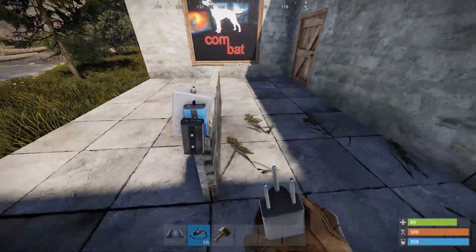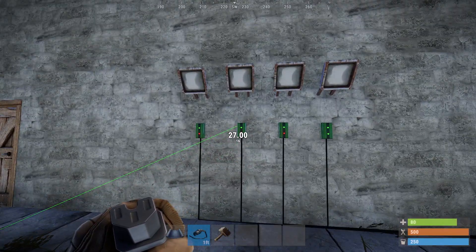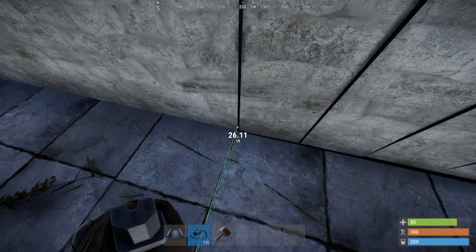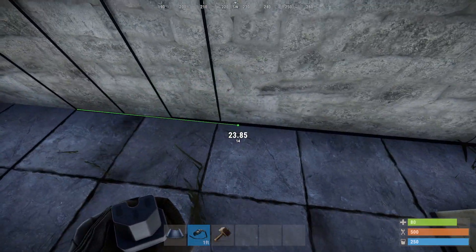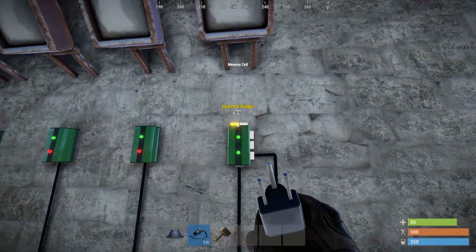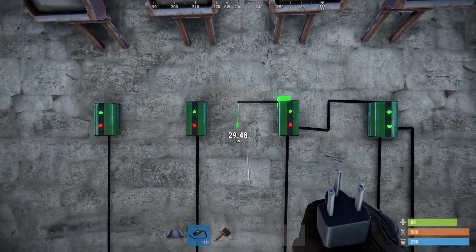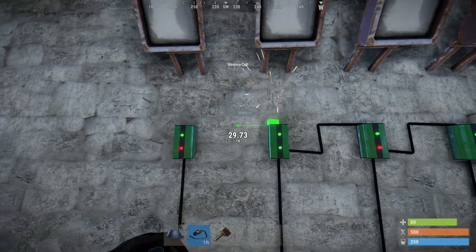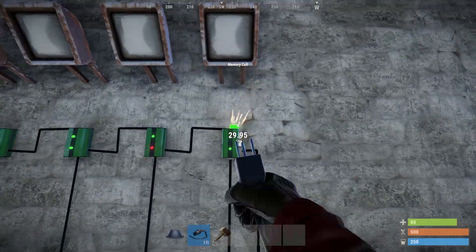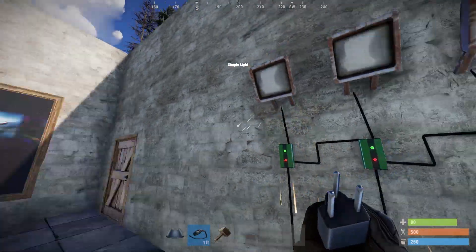Anyway, let's get into what you've actually come to see. This is super easy. We can count up binary with just 4 memory cells. All we've got to do is wire a momentary input into the toggle function. Then we take the inverted output and put it into the toggle of the next one, the toggle of the next one, the toggle of the next one. And that is it. Then we put the outputs into the corresponding binary lights.